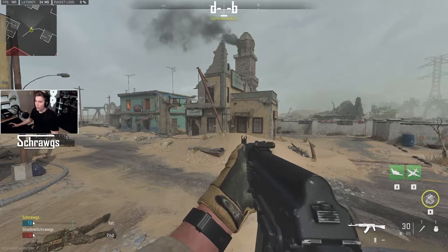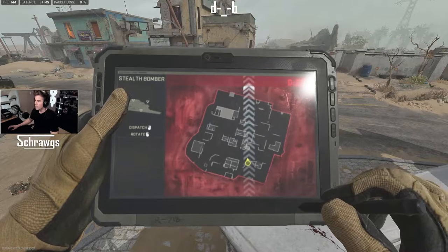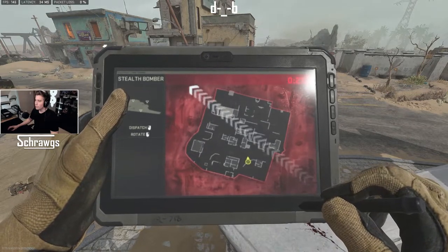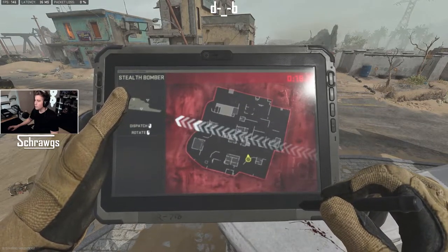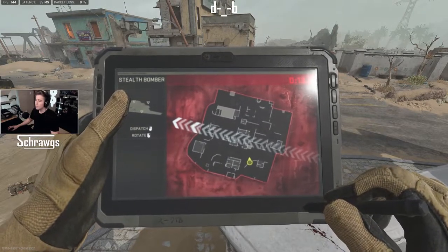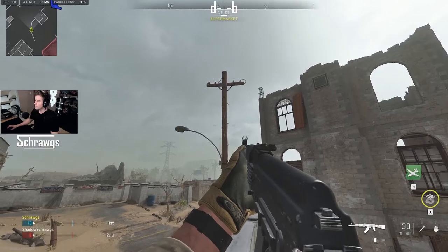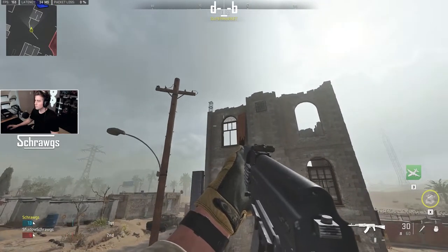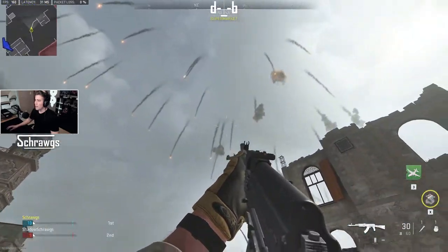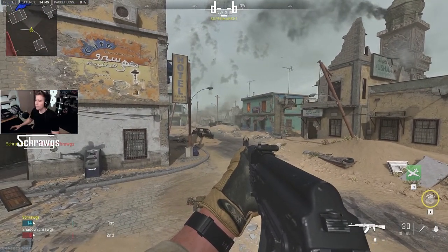For the stealth bomber, this is a pretty massive explosion you can call in. Once we bring that up again it's going to be a tablet-type format. Right-click to rotate the path and left-click to dispatch where you want it to go. You can see that big long line — that's going to be the entire line of the bombing run. We'll call that in — pretty massive explosion that basically takes up that entire middle section of the map, which is pretty awesome.